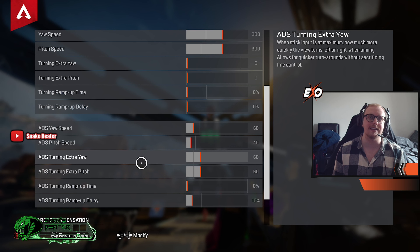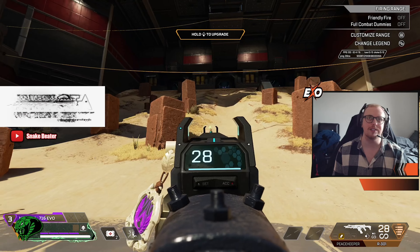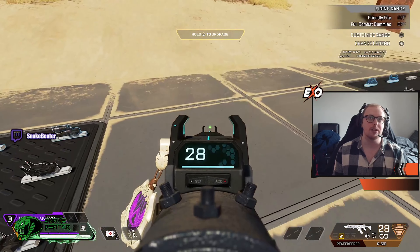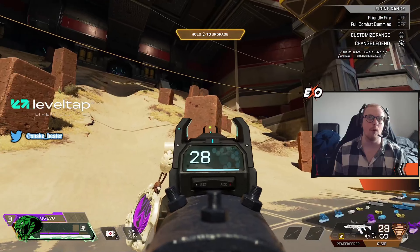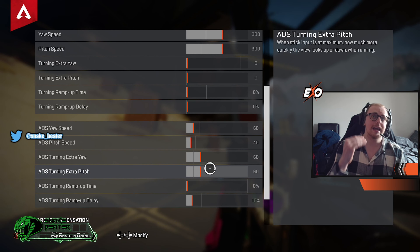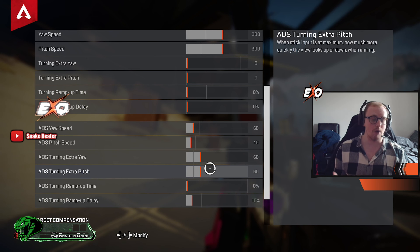Next we've got extra yaw and extra pitch — I have both set to 60. What that means is when I'm in controlled situations I can easily maintain control, but if an Octane runs past me and I need to catch up, I can — boom — catch up faster. Same if I need to look up quickly at someone on a jump tower. It gives me that extra speed for those moments without overthrowing me, so I still maintain control.